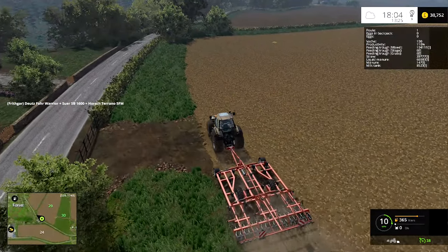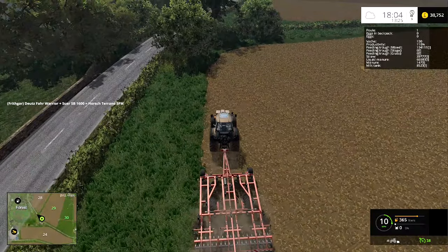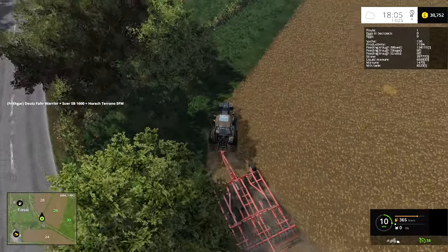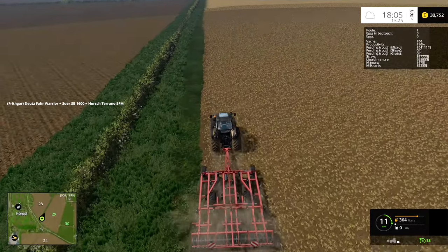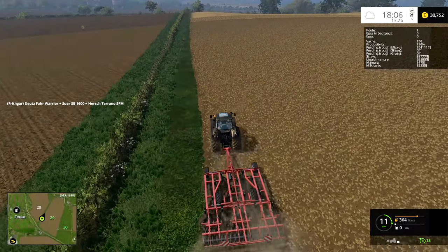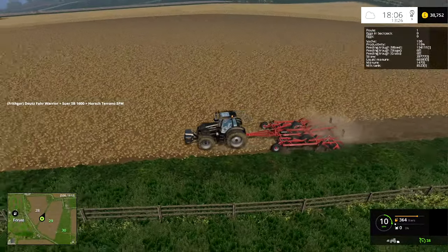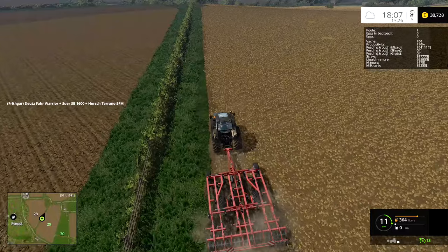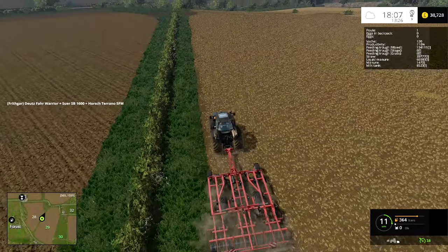We're going to do a couple of rounds around the outside. I've found out that the telegraph poles going across the map don't actually have any collision, so I could just leave it going and not worry about them — but that wouldn't be realistic, so I won't. I'll do a few rounds around the outside, a line up across the telegraph poles, and use the hired help to cultivate this side. Then I'll do the other bit at the bottom by hand.